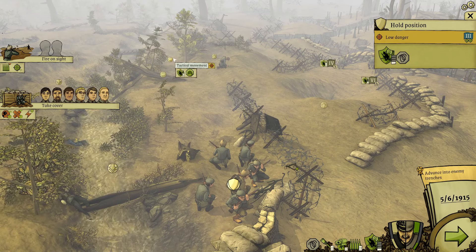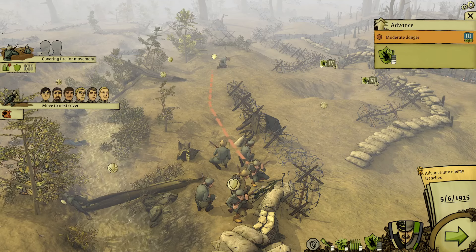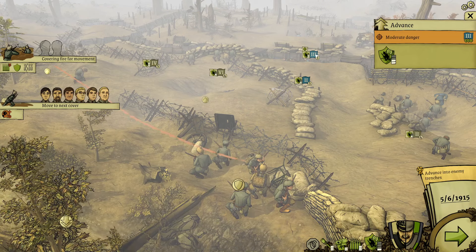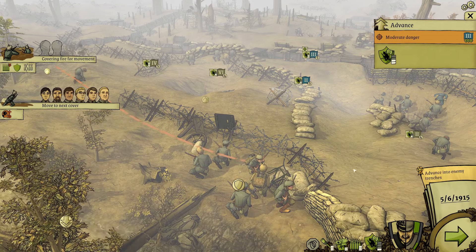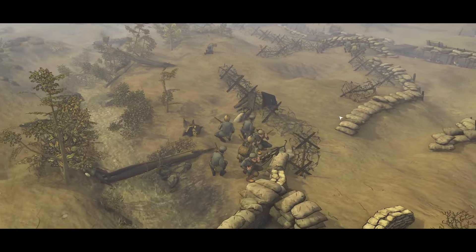I can advance to the left. Both positions are low danger — that one is moderate danger. Because troop number three is going to be shooting me on sight. You know what? Let's go for it. Hopefully some of these guys can annoy them. Those guys at the back are the ones that are going to cause me problems. I would do covering fire, but it separates them from the group, and I don't think I like that — not quite at this point, anyway.